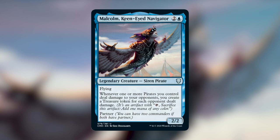So if you ping all of your opponents at the same time with a pirate, you'll create a treasure token for each opponent. But if you attack one opponent with three pirates, it's still only one treasure. Also, it does not have to be combat damage, which is actually really important. Lastly, he has partner which lets you have two commanders as long as they both have partner.